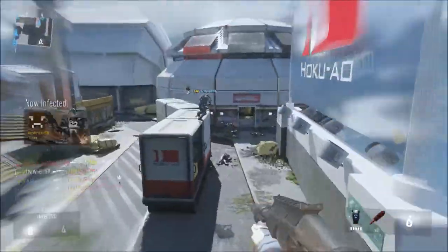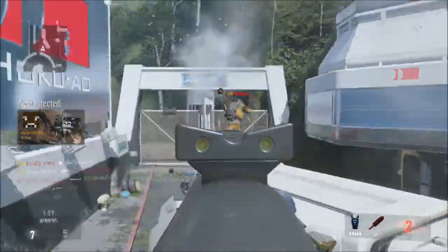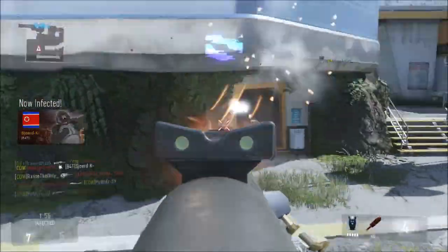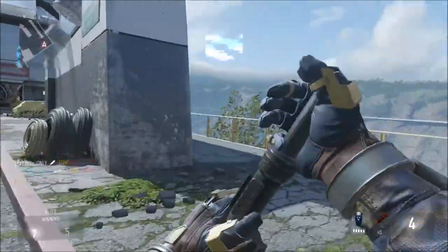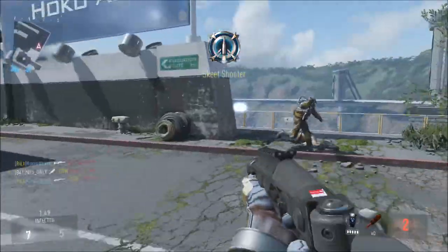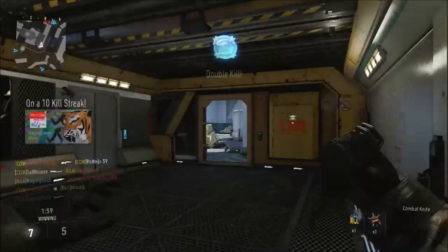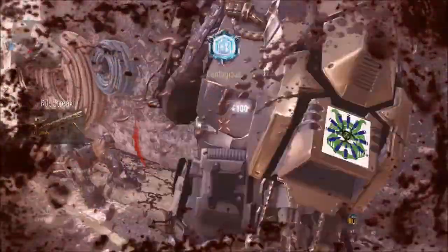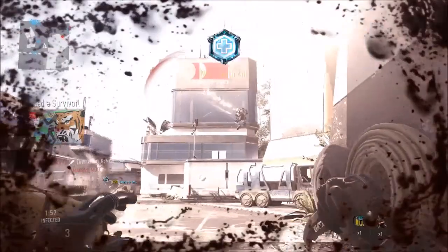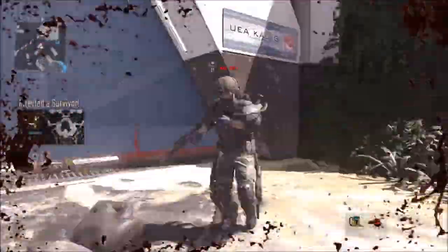That's a trick right there - you want to make sure you aim in because aiming in makes it more accurate and allows you to get more headshots, believe it or not. We're just taking these guys down using that dodge very well as well. Anyway guys, I want to thank you so much for watching. Leave a like if I helped you out and I will see you guys in the next video.